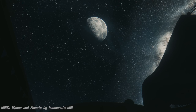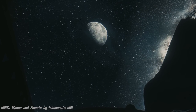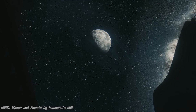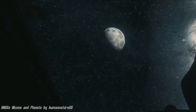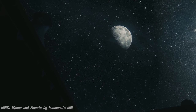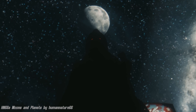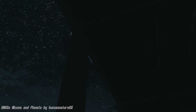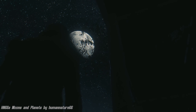Moons and Planets by HumanNature66. The description reads: this mod changes the appearance of the moon over Boston. You can choose between a high-res moon or the planet Saturn. Both options use a proper resolution and you can choose between vanilla size, big size, and oversized. As the mod author stated, this comes in the normal size, slightly bigger than the normal vanilla size, and a completely oversized fantasy design.